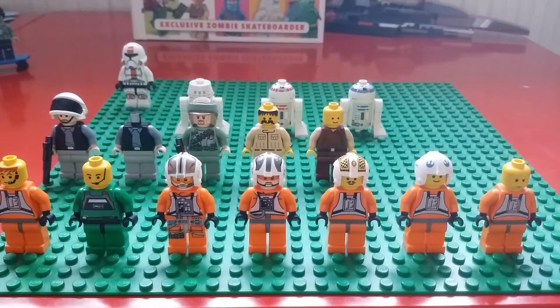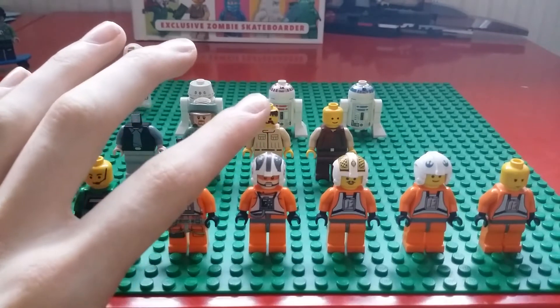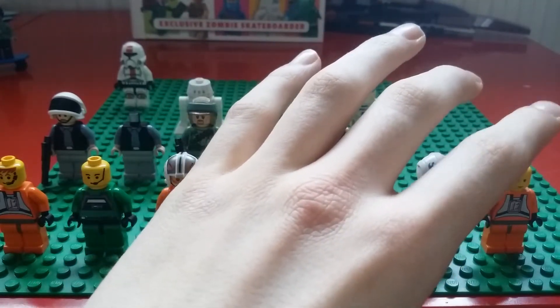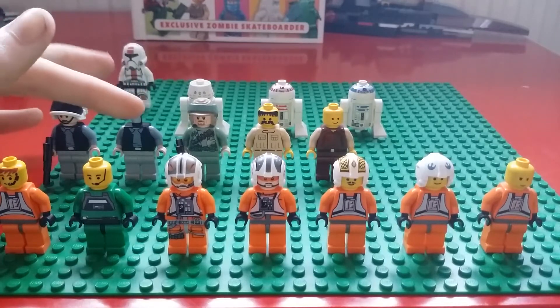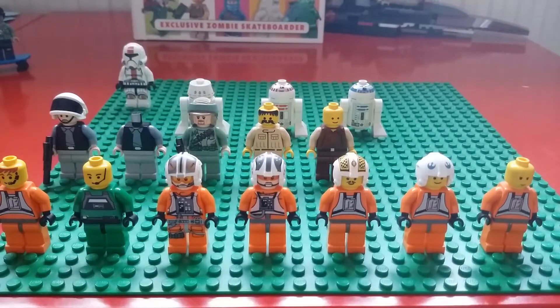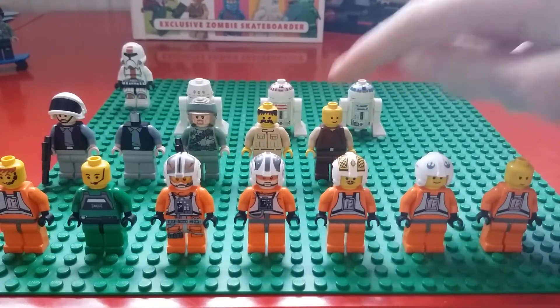And here we have our Rebels. On the left side here we have a Y-Wing Pilot without his helmet, an E-Wing Pilot without his helmet, an X-Wing Pilot, Zev Zeniska, Biggs Darklighter, Dack Router, and Luke Skywalker but not his helmet just yet. Then we have a Rebel Scout Trooper, another one — we just need his head, and we've got his helmet somewhere. We have a Battle of Endor Trooper, most of a Rebel Technician, and a Naboo Security Guard or something.